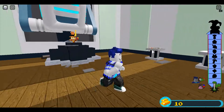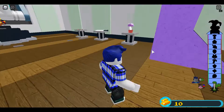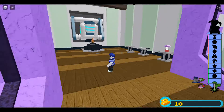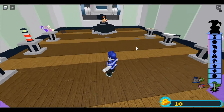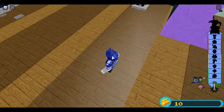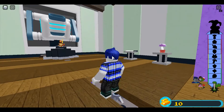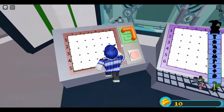But here's the thing — we already know the code, so you don't have to do that. Then stand right here, and the floor will start to go out and you're in this weird laboratory thing.